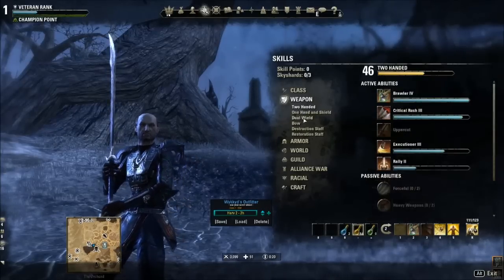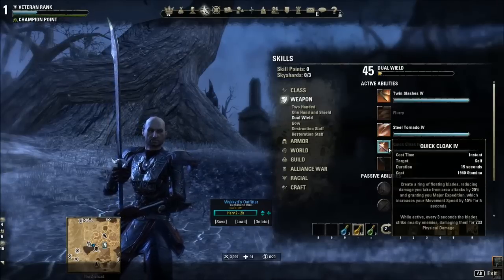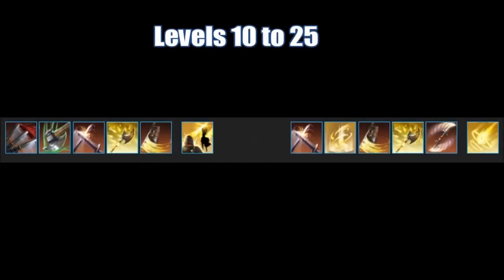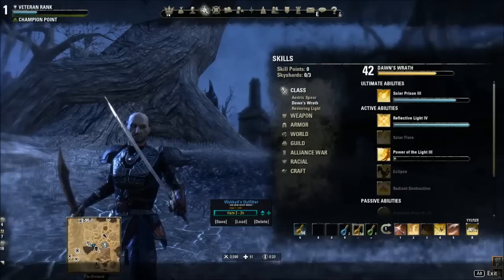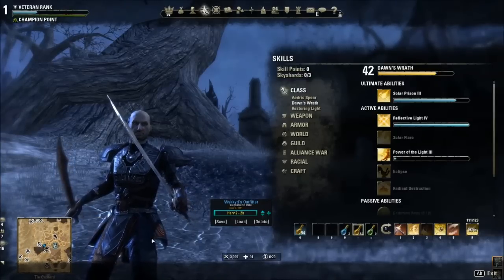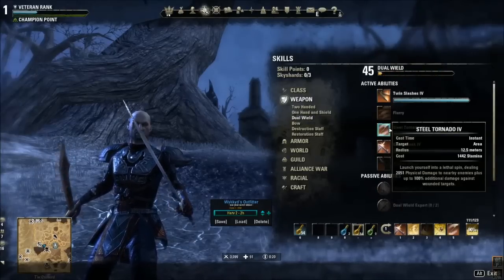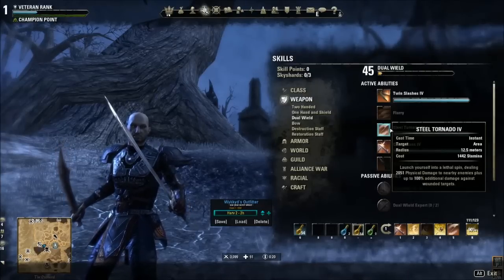With your two-hander equipped, unlock that skill line but also put a dual wield ability on your bar right away — just walk around, kill a couple of zombies, do a quest to get it unlocked. This setup will take you to about level 10 or 15. At level 15 you get your second bar — go dual wield right away unless you're struggling, in which case switch to bow for range. I definitely prefer dual wield for this build because the passives are conducive to what we're doing, plus it gives you an extra gear slot that's very important end game and access to Steel Tornado — probably the best AoE in the game.